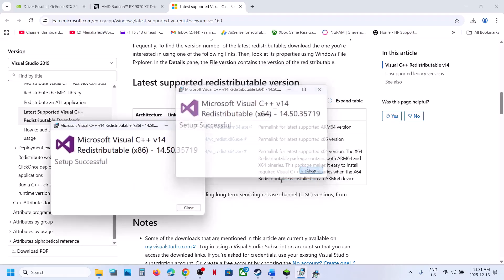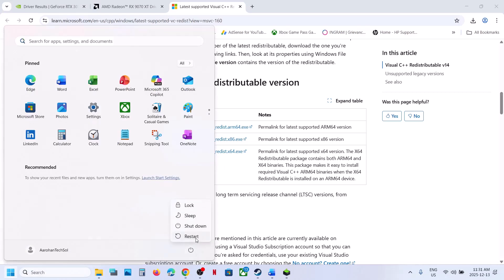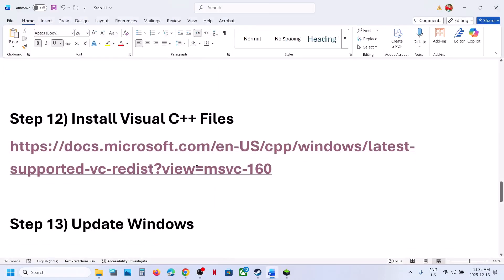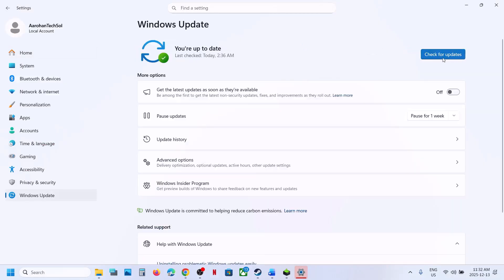Once you install it and restart the system, check the game again. Still not working? Update Windows. Go to Windows Settings, then Windows Update or Update and Security, and install all available updates. After the system restarts, check again.